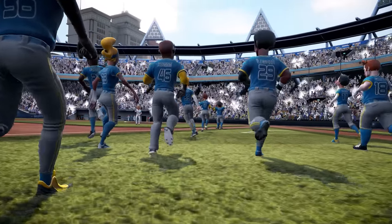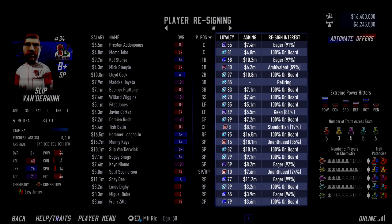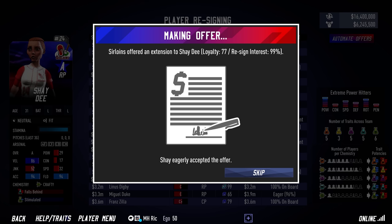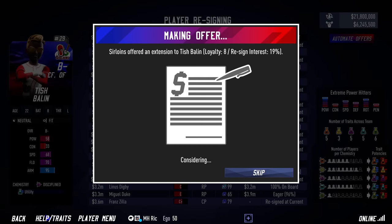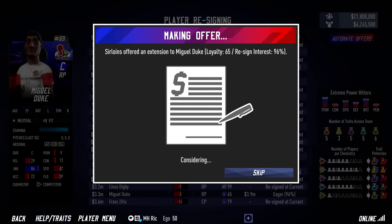Every player on your team will present to you their asking salary for next season. Players with higher loyalty will ask for lower salaries relative to their abilities, while players with lower loyalty will ask for higher salaries. You can choose to re-sign the player at their asking salary, guaranteeing that they stay with your team, or you can offer to re-sign the player at their current salary. However, a player may reject this offer and become a free agent — the larger the discrepancy between their current and asking salary, the more likely they are to reject it.